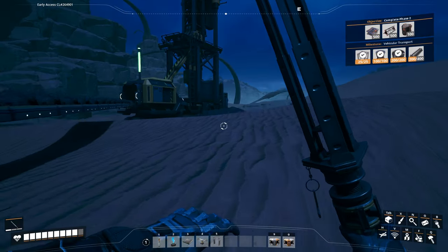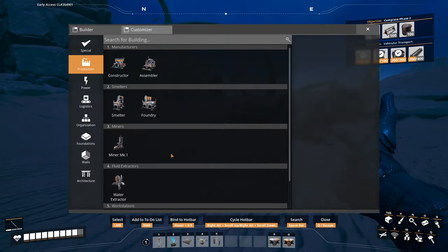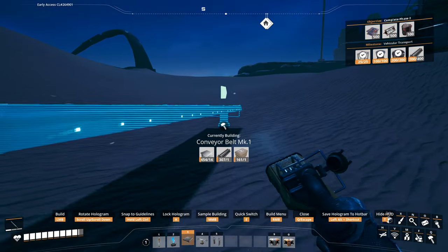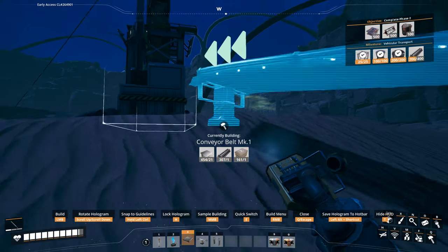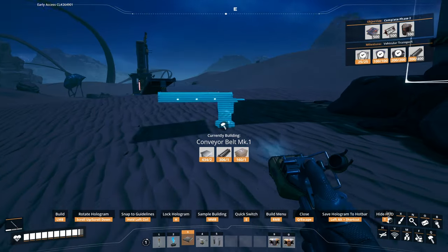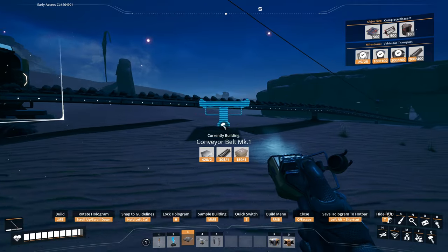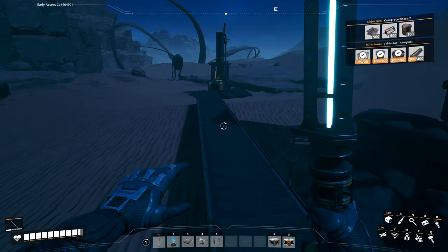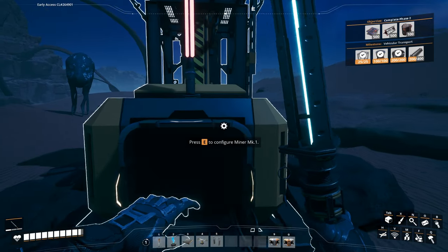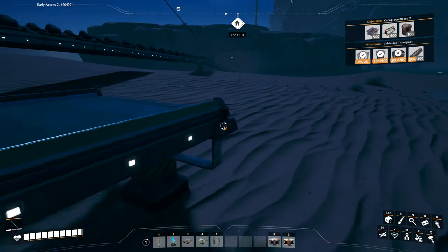You can kind of set these things up where you just have the vehicles run back and forth — which isn't a bad plan. Just put a miner in here. Almost wonder if it's easier to just put that. I really hate using tier two belts because they're so expensive — they are spendy.